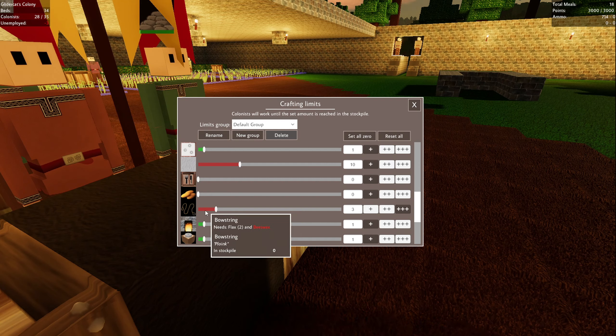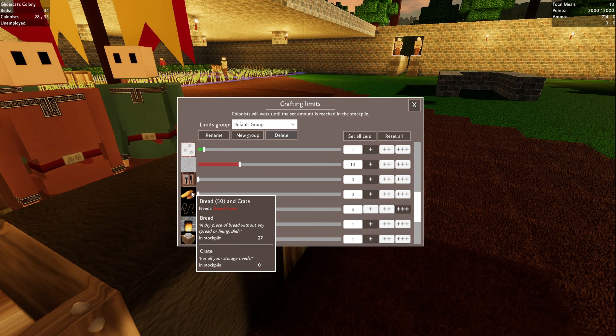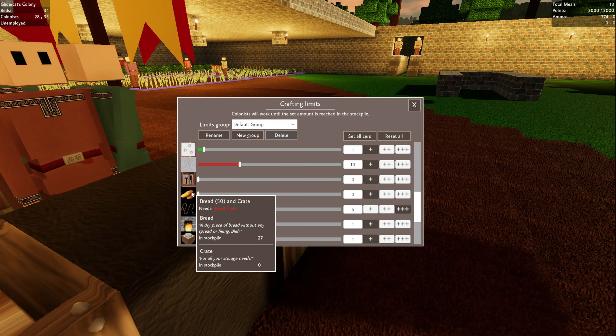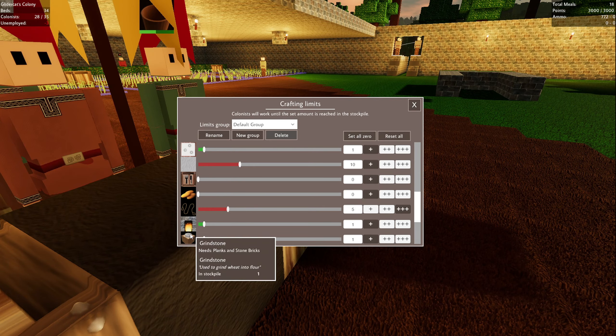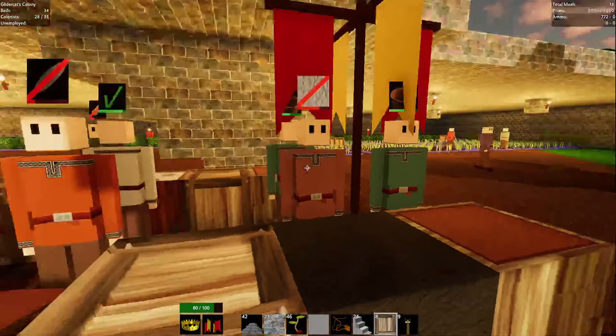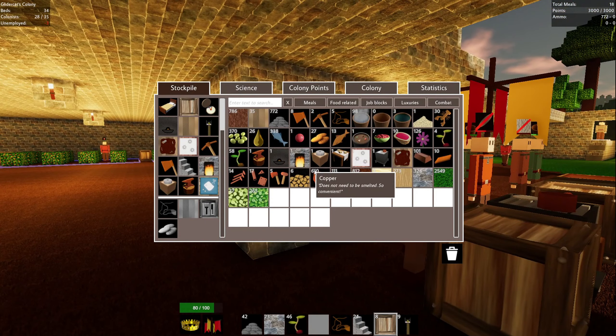Bow strings - waiting on the beeswax. I'm going to crank this thing up to five. Bread and crate - so this would be making a crate of bread. I'm not sure what the crates are for - if that's for trading. I think that's probably what it's for. I'm going to trade your bread. All right.